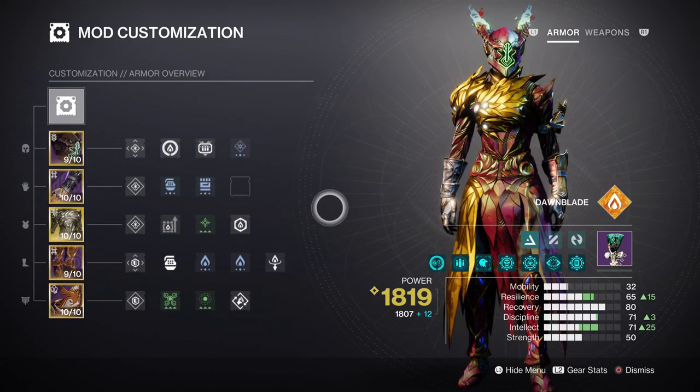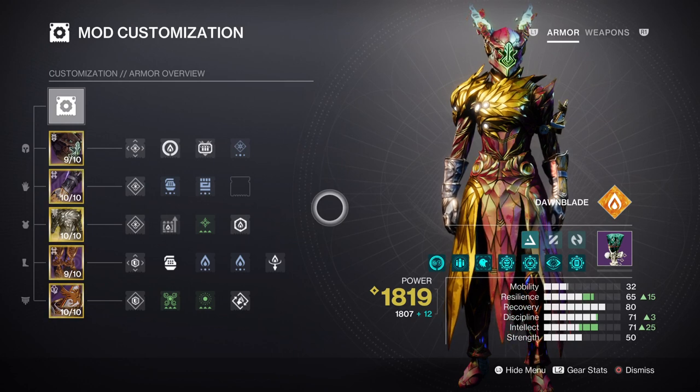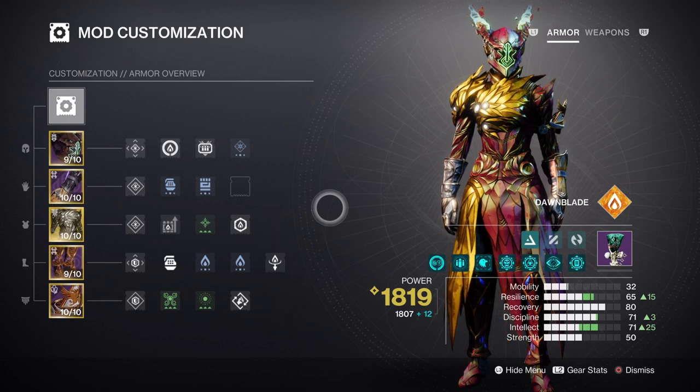Intellect at base tier 7 with a Hands of Wisdom mod for a tier 10 stat is also recommended, so you can get your Well of Radiance back within a 5-minute 19-second cooldown. This will help Phoenix Protocol in terms of being able to get our super back fast in and out of our super phase. The point of this stat is that we can get our super back up passively rather than needing to fully rely on grenades or mods to speed the process up. This key feature will always be available when you need it most.